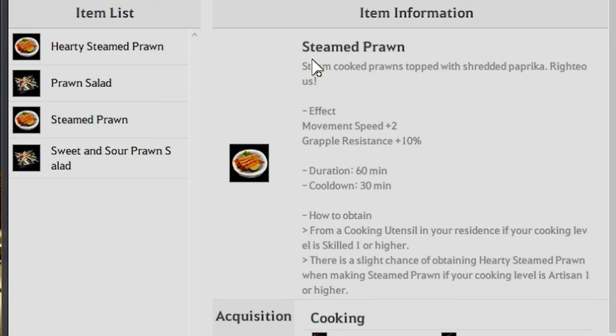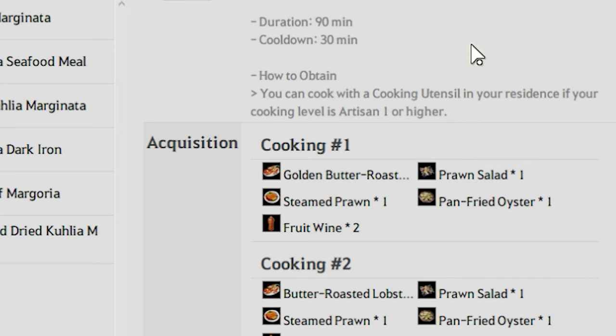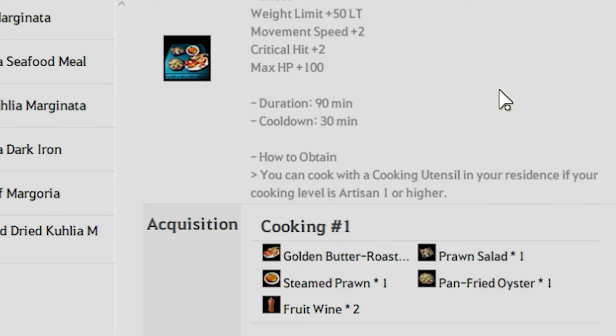I plan on making steamed prawns, pan-fried oysters, butter roasted lobsters, and prawn salad. If you combine these with fruit wine, these do make the Margoria meals. Margoria meals are used in seafood prawns meals, and we all know that's a staple of life skilling.